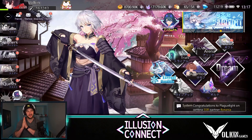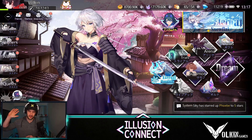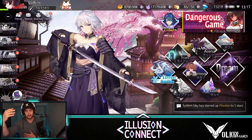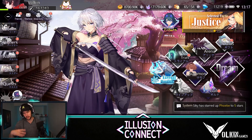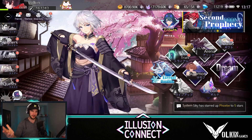Hey guys, welcome back to Illusion Connect. In today's video, I got an email last night saying they got a new code for me, so we've got a new code to give you guys. We're also going to take a look at the event, which looks sick because it's got some of the best skins I've ever seen in a game. And then also we're going to take a look at the new banner as well. So a fair bit to get through. Let's get into it.